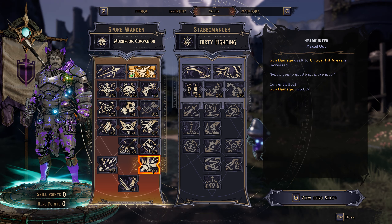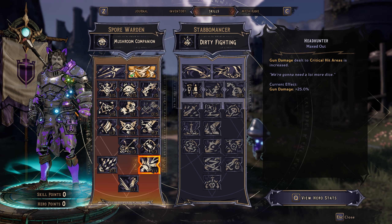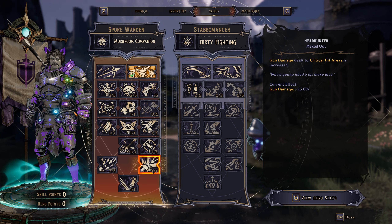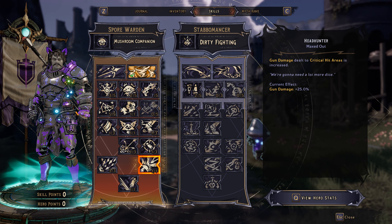And then you've got the Headhunter ability. It deals more gun damage to the crit area, so whenever you're hitting the crit area, you get more base gun damage — not crit damage. It's kind of weird how that works, but it overall does help.